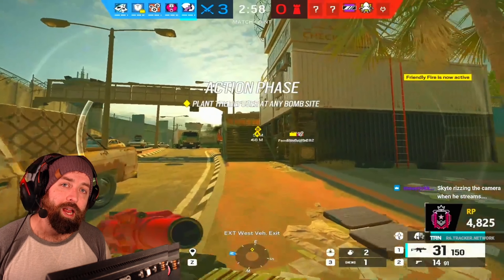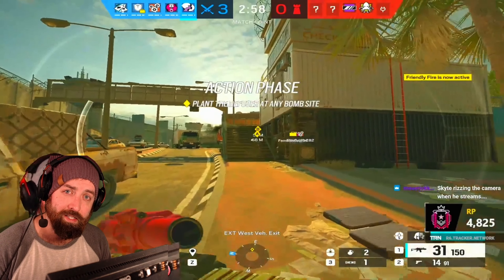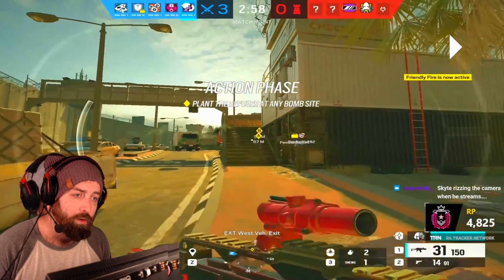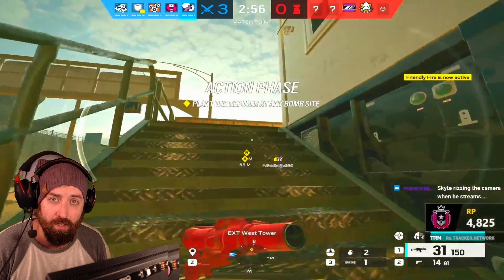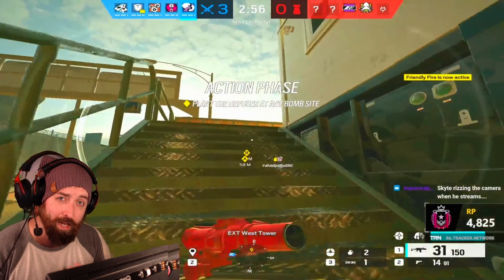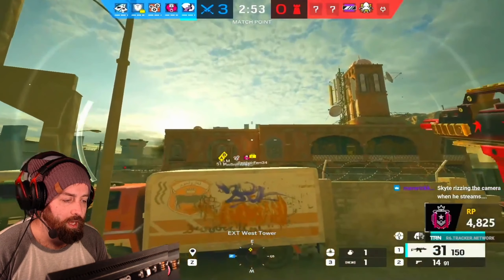Now let's go through some grenade throws you can do in Rainbow Six Siege. I will have a grenade guide coming up in the next few days on how to throw grenades at ceilings, timing, and how to do it. Most of these grenade clips are as Ayanza or Sledge since those are the ops that have grenades currently, but Finca will be able to do all of this as well.